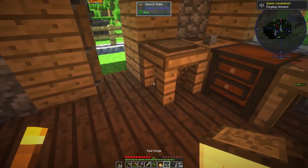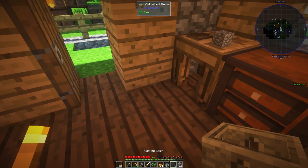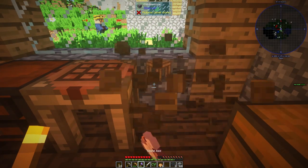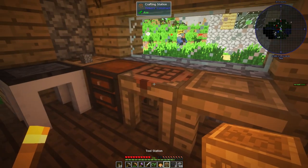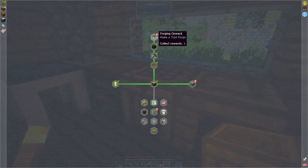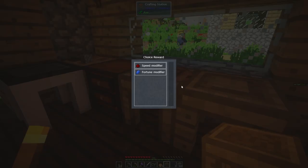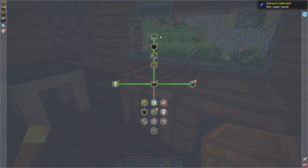Table, block of iron, and seared stone - bam, we have a tool forge! That is huge, this is going to allow us to make some more stuff. Now that we finished that quest, we should get a reward. We get a choice reward - speed modifier or fortune modifier. I guess we want the fortune one. We got some more lapis out of that, so that takes care of that whole quest line.